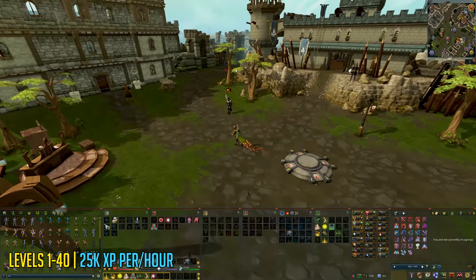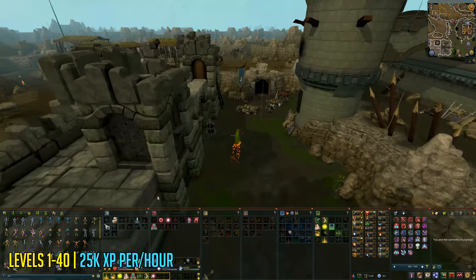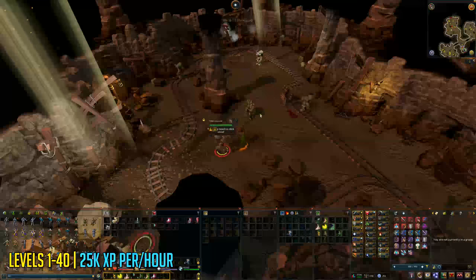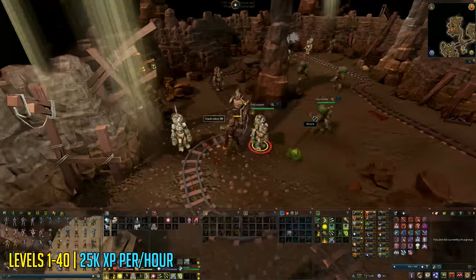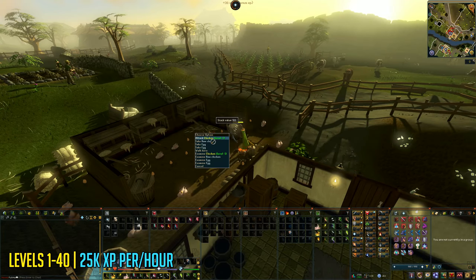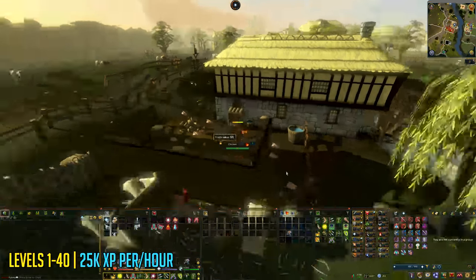Levels 1 to 40: for an experience rate of around 25k experience per hour you can kill the trolls in the Burthorpe mine. Just teleport to the Burthorpe lodestone and follow the video. The respawn timer on these trolls is short so you can just kill them in one single area, and keep killing them until you're level 40 ranged and defence. Alternatively you can kill chickens close to the Lumbridge lodestone at the farm area — you can pick up feathers and eggs to sell on the Grand Exchange. The chickens are around the same experience rate.